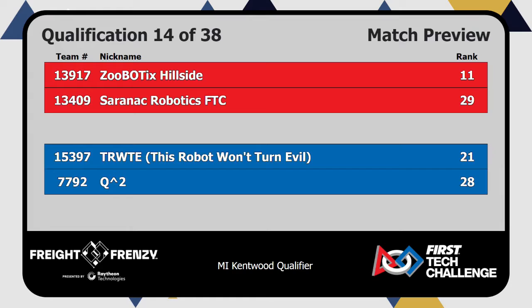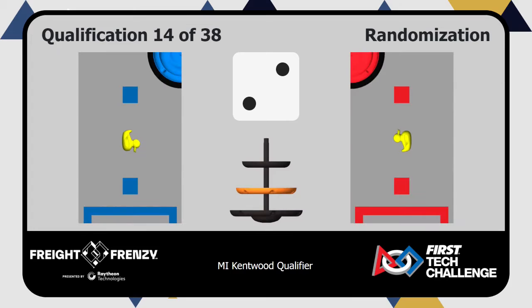All right, it looks like Blue Alliance is ready to go. Red Alliance, we're going to randomize the field. Position two, we are ready. And we're going to get this match going in three, two, one.